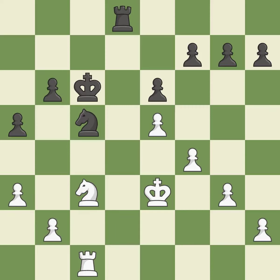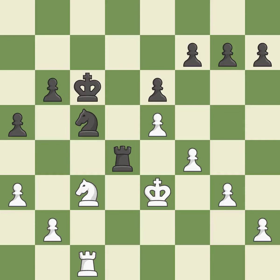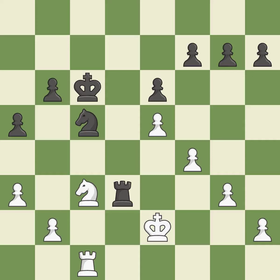This takes an open file, a common method for activating a rook. This evades the check from the rook. This is the only move that works. The rook is now in a safe position. This steps away from the checking rook. This is the only good move. This is the only move that works. Balanced — neither player ever had an advantage.